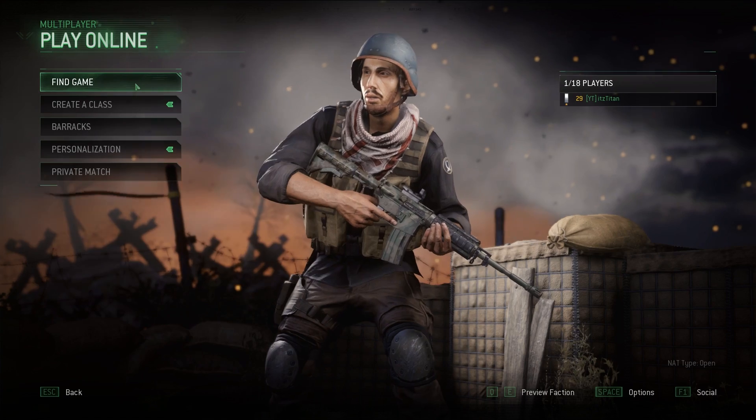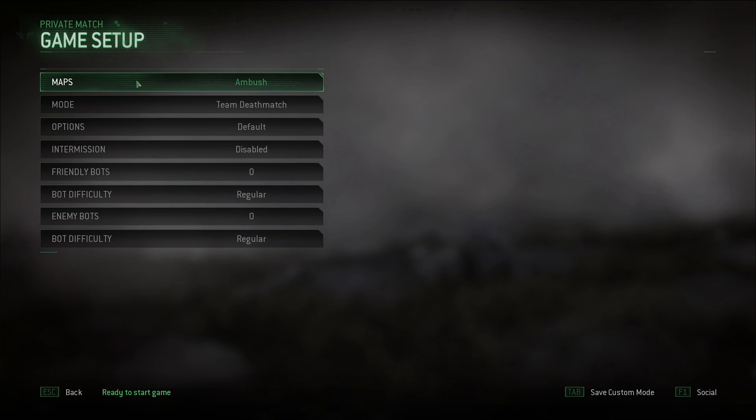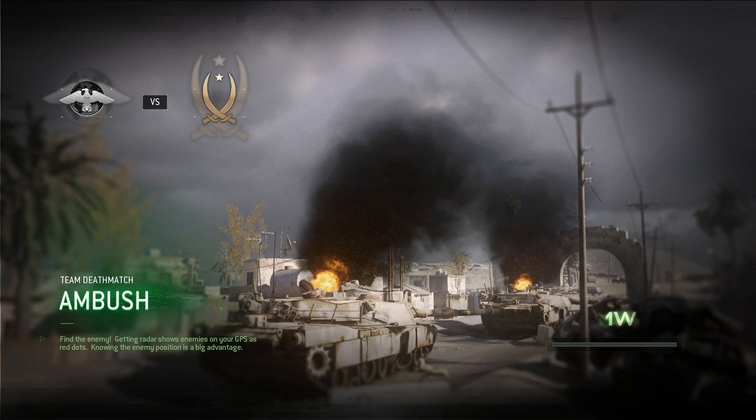Next, navigate to Private Match, then go into Game Setup, then Maps, and click on the first map. You need to load every single map in Private Match. Click on a map, back out, then press Start Game. Once you've loaded every single map in Private Match, you can search for a multiplayer match and should be able to load every map from then on.